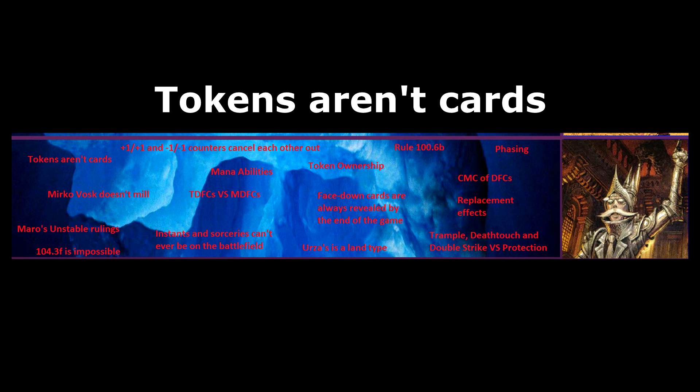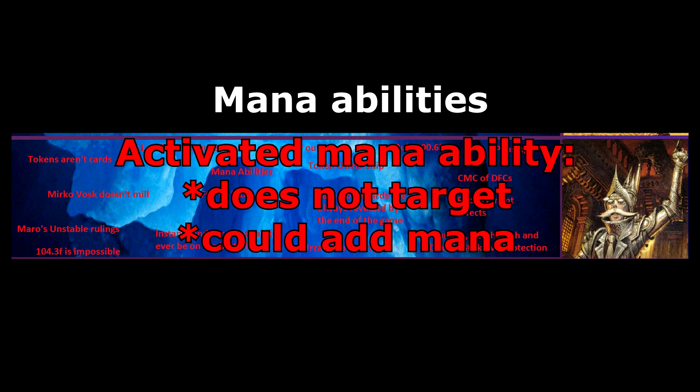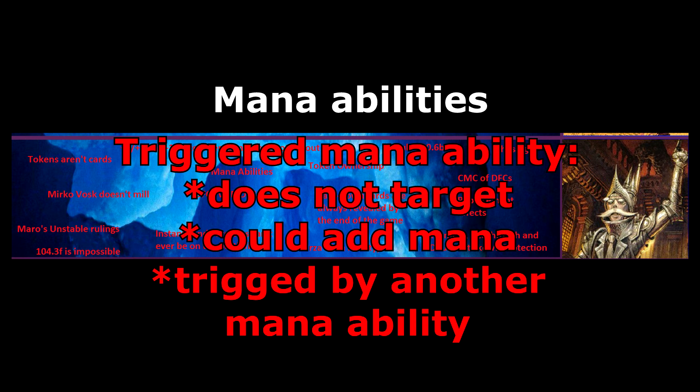Mana abilities. A mana ability is either: A) an activated ability that does not require a target and which could add mana to the mana pool, or B) a triggered ability that does not require a target, which could add mana to a mana pool, and which triggers due to an activated mana ability. Mana abilities are special because, unlike other abilities, they cannot be responded to and do not use the stack. They're also special in that they can be activated while casting a spell or activating an ability that requires a mana cost.